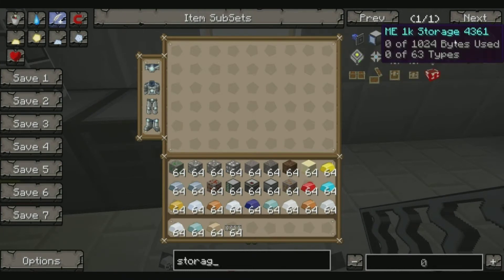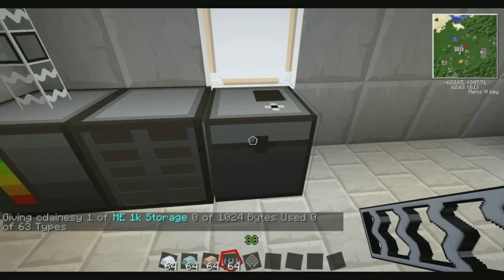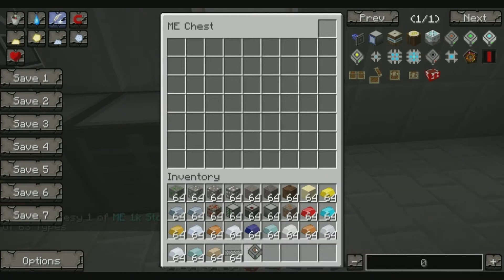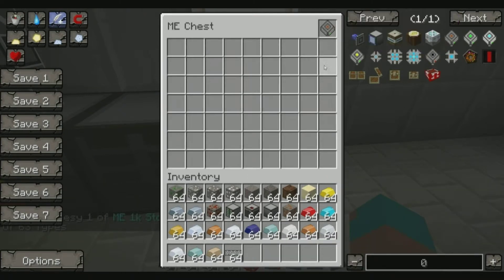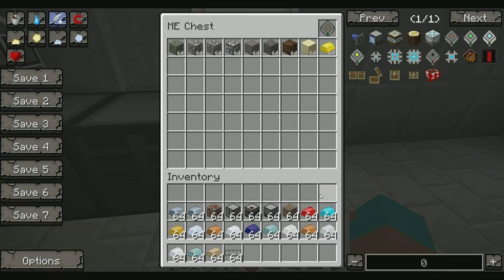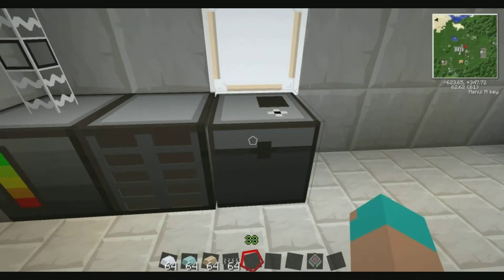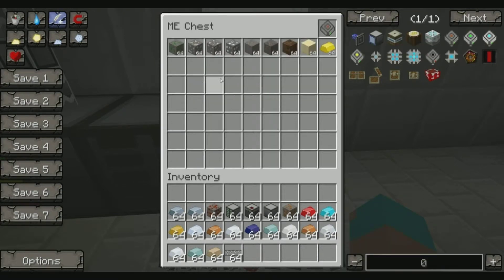We're just going to start with a basic one which is 1K. Each item essentially gets changed into data - into bytes, in a sense. You put your drive in the top of your chest, and now whatever you put into this chest goes onto this drive. So in this case I'm going to put all this top row in there. If I take the drive back out, you'll see there's nothing in the chest. Put it back in, and all this stuff's in there.